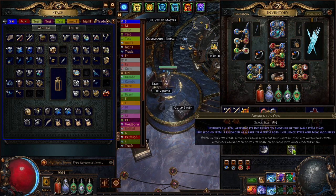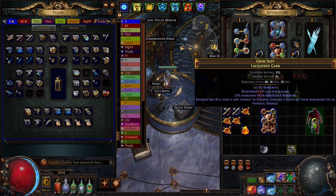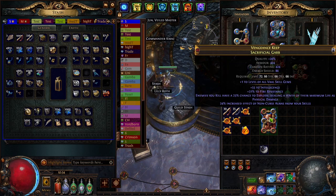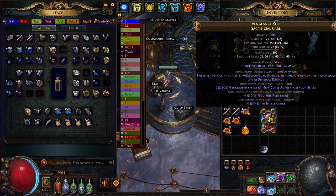Now we take the awakener's orb, use it on the crusader chest, and then put it on the chest we need. And there we go — we have our explodey and aura chest piece for our magic find build. It doesn't have life on it.